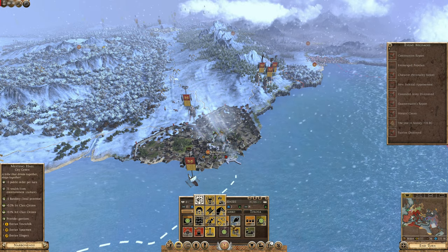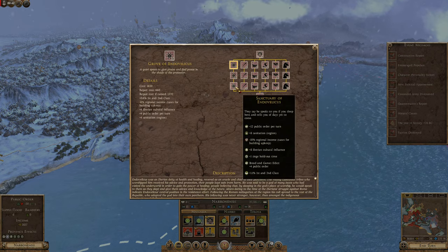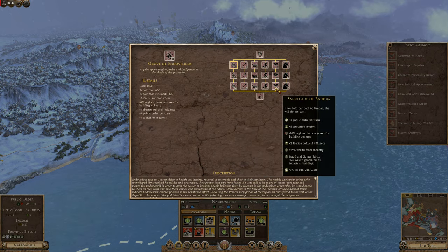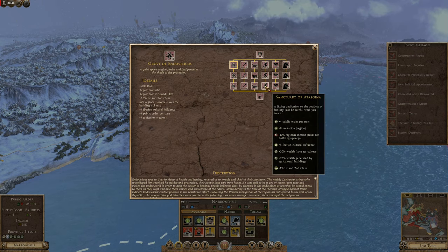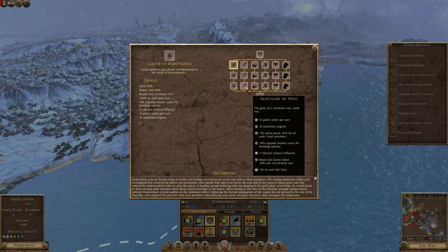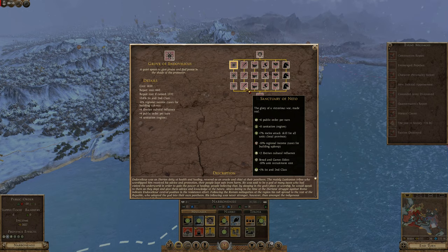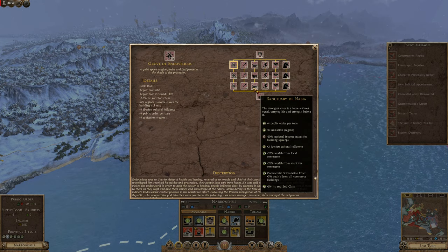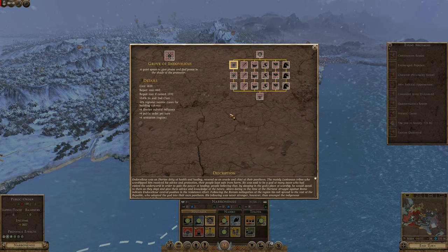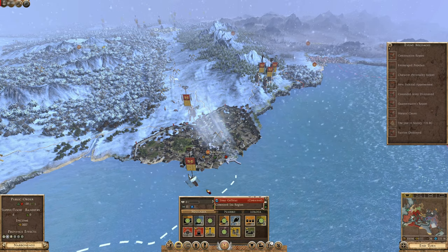We probably want to make it just a normal Endovas Grove because it gives a lot of public order. I don't see anything other than this one, because it gives Unit Recruitment melee skill. I thought there was one that gave upkeep reduction, but maybe not. So yeah, we're going to keep going with these because they're really worth it.